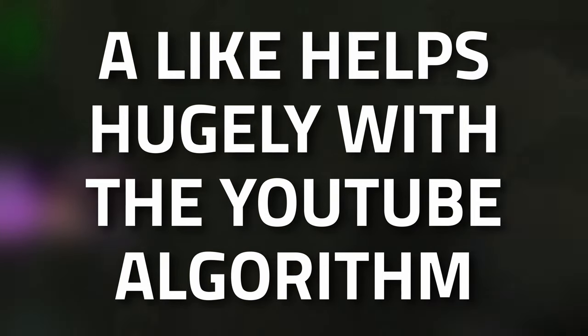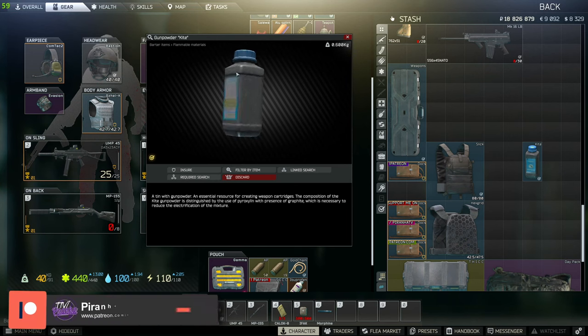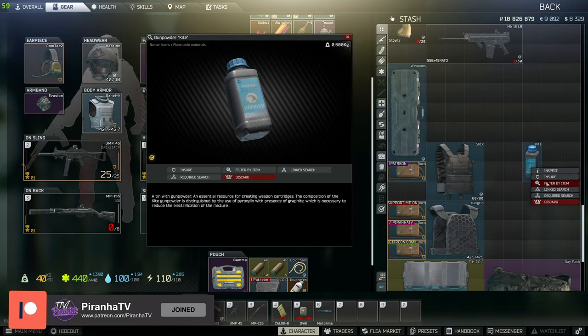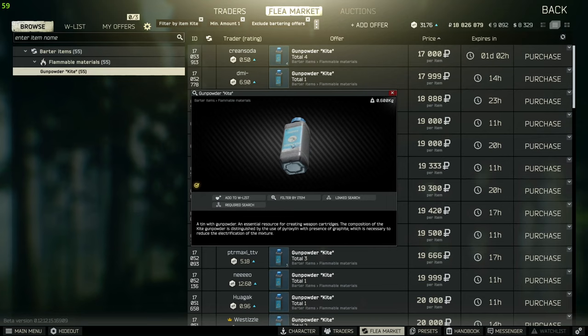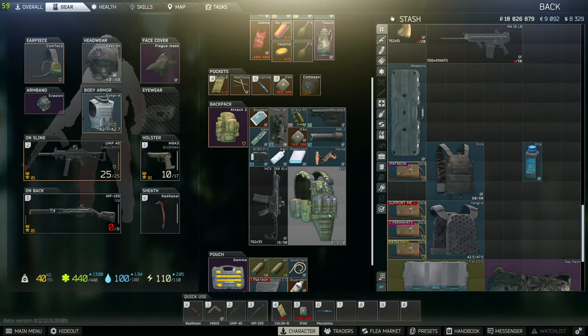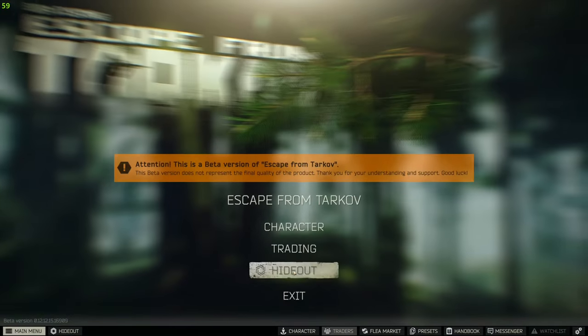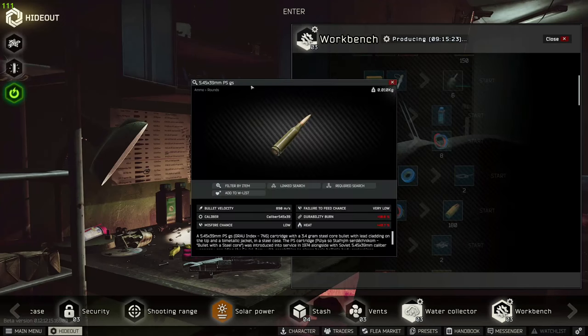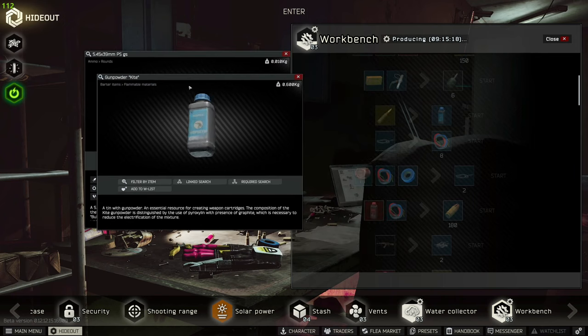Don't forget to leave a like if you find this guide useful. For this task you need to get three of the Gunpowder Kite. They do spawn out in the world, but they are so cheap on the flea market - only around 70k - so it's not really worth farming them. You can actually craft them in the hideout; 70 PS bullets will craft into one Gunpowder Kite.